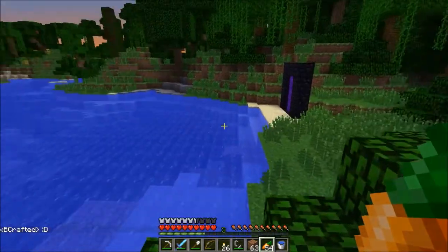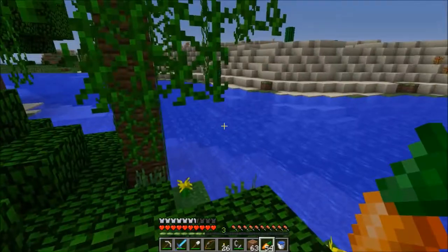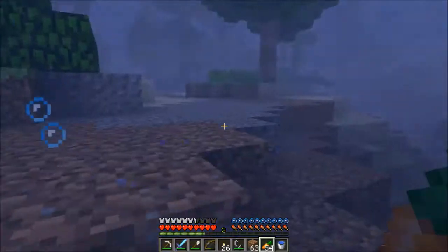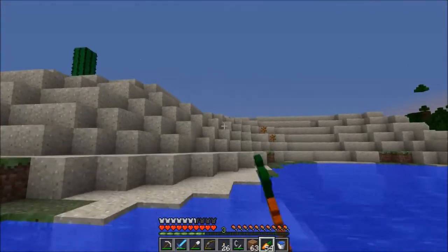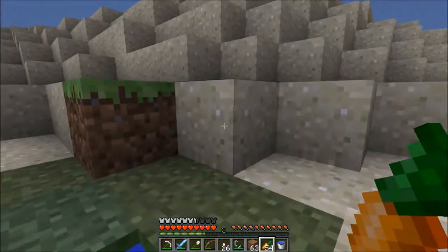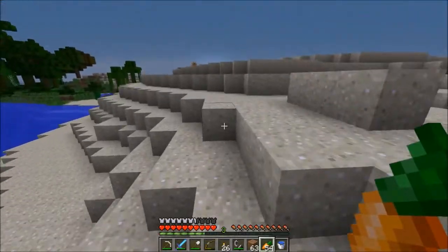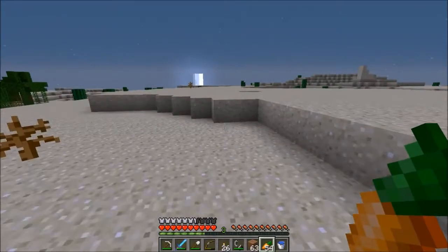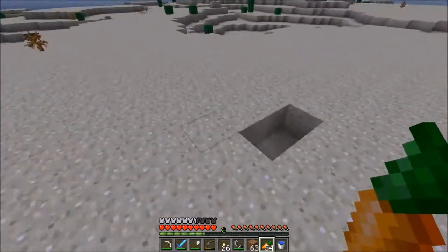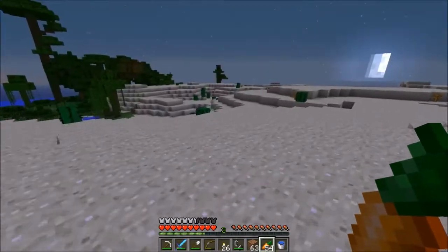Alright guys, so here we are. That's where my portal came out in the Nether. Looks like we've got some jungle here and some desert here. I'm actually kind of happy to see the desert, because that could possibly mean Mesa and Savannah.